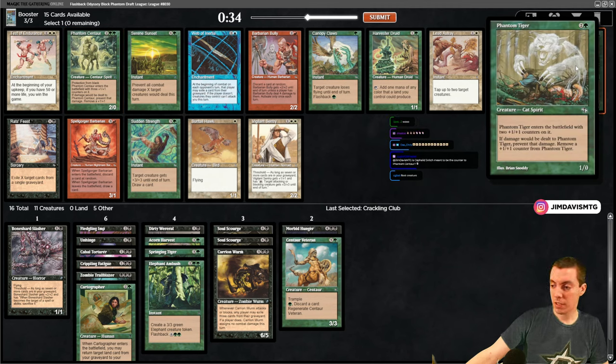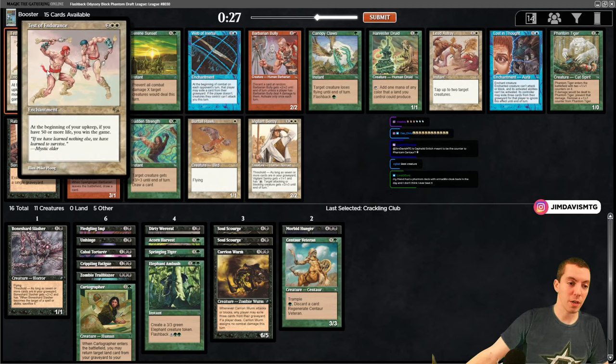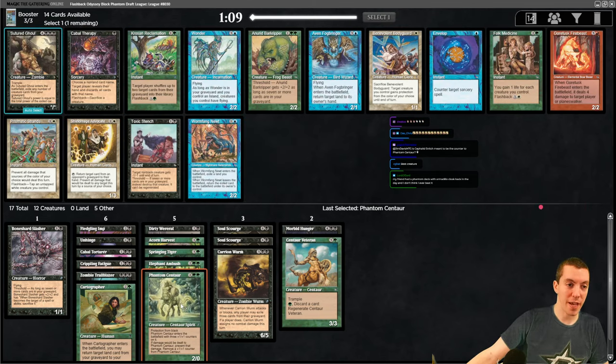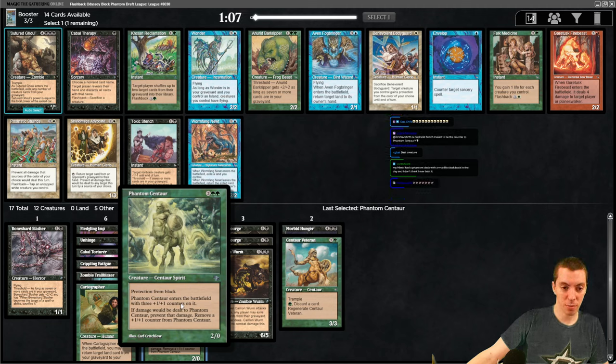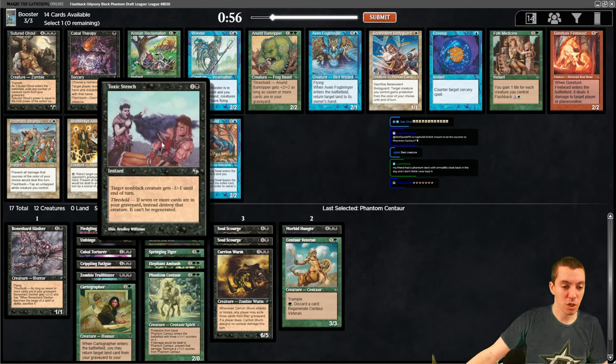The pack also has Harvester Druid and Phantom Tiger. All the phantom creatures are insanely good - they have two lives essentially. Sudden Strength is also here, and a lot of white cards. Another alt-win card: Test of Endurance - 50 or more life, you win the game. You can augment the phantom creatures and put some sort of counter on it or an aura - they'll never die.